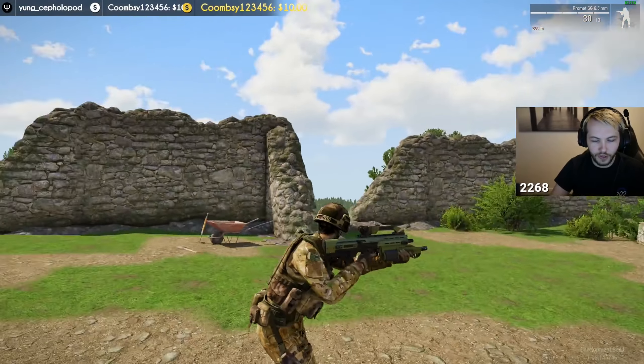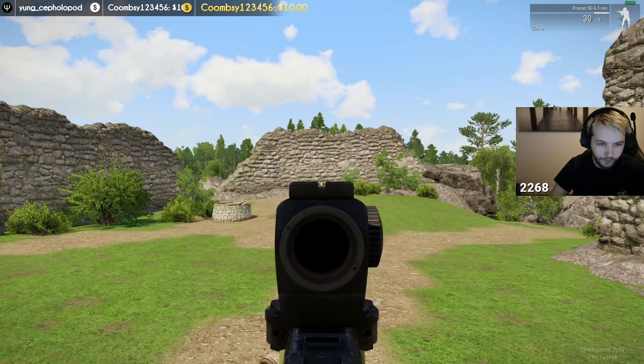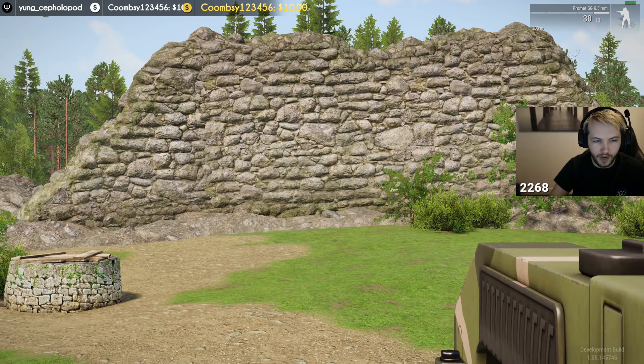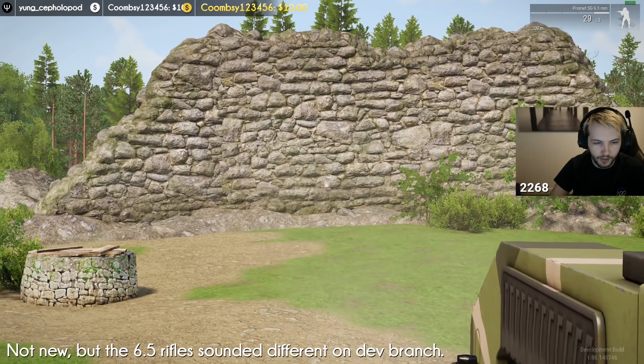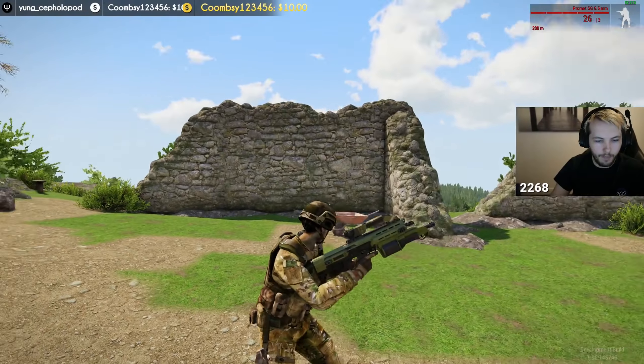This is the new assault rifle used by the new faction. It's got an underbarrel shotgun as you can see right here — pretty nice. Haven't seen a shotgun in Arma 3's weaponry yet, but you can see it does indeed shoot multiple pellets, pretty epic. And we've got the new scope right here on the Promet with a toggle, and it sounds like the 6.5 new weapon which we've seen in the last video.